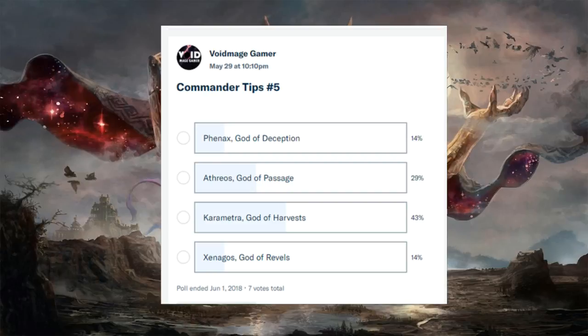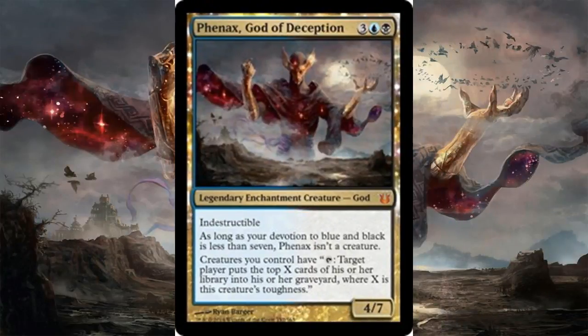Phenax is a little bit more focused around the mill strategy, but there are different ways you can mill with this deck. It's going to be focusing on creatures with high toughness or just creatures that are really good with tapping and untapping. He's a four-seven in Dimir colors — a legendary enchantment creature God. He's indestructible, like all of them are, even in enchantment form. Your opponents have to find exiling removal, or else they're helpless against him.